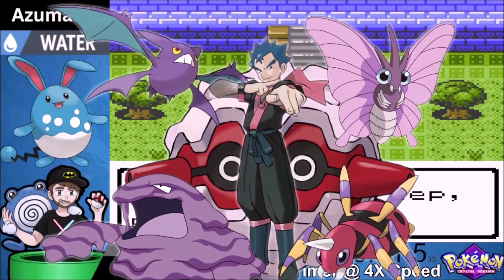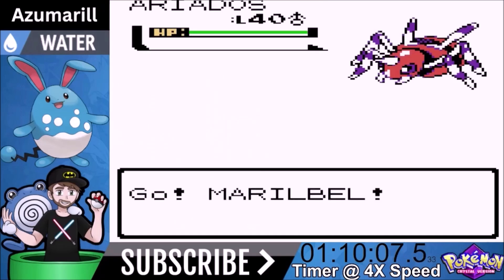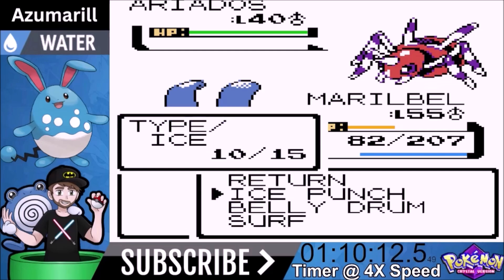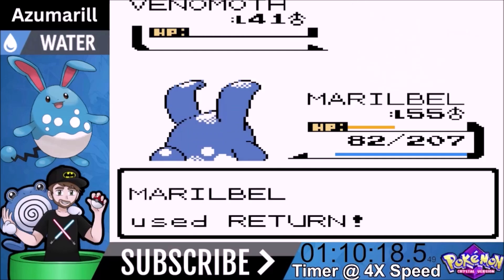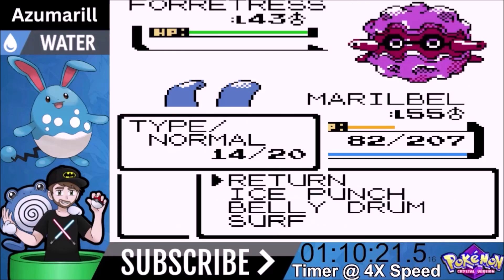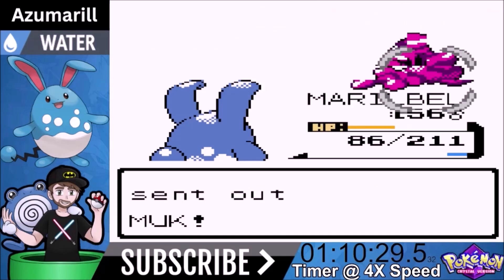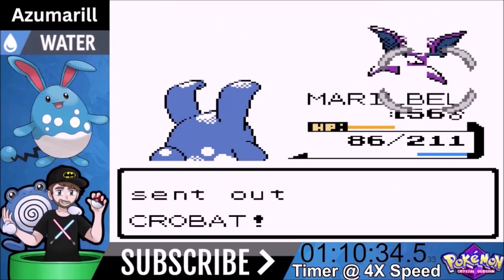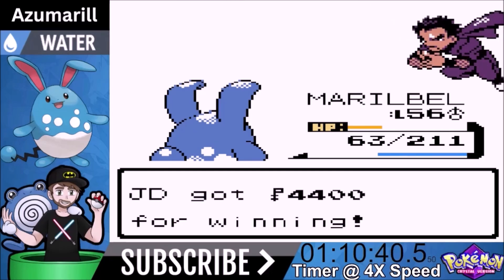Now we're moving on to Koga, the Poison trainer. We just go straight for broke on this one - Ariados is garbage so we come out and go for Belly Drum right away. It cuts our health in half, but Return should steamroll his entire team. One-shot on Venomoth. Forretress comes out - we go for Surf. Not quite a one-shot but close - we get the two-shot. Return on Muk is a one-shot. Crobat is also a one-shot. Koga ends up being a non-factor.